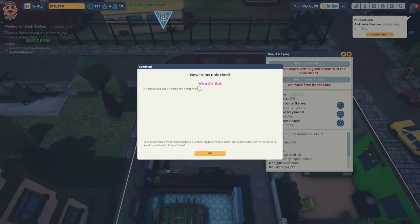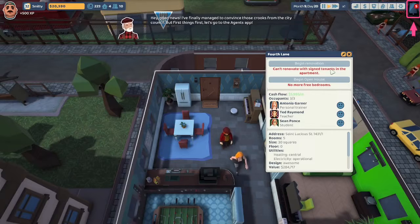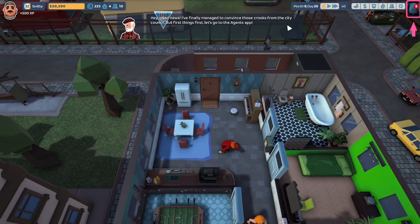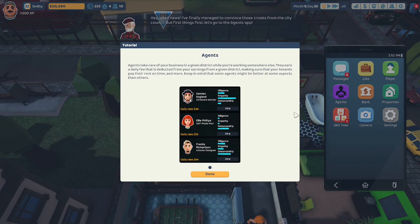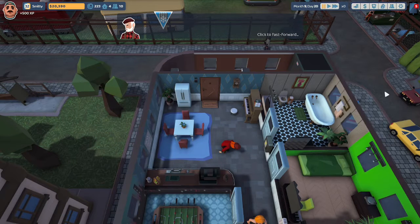We have achieved our Playing for High Stakes goal — finally! We have unlocked some new items including the Weeb Set, a specialized set of items for the true weebo. Good news: we finally managed to convince the city council. Let's go to the Agents app. Agents take care of your business in given districts while you're working somewhere else — they earn a daily fee deducted from your earnings, making sure tenants pay rent on time. Some agents are better at certain aspects than others. We could hire someone, but we're not going to do that right now.